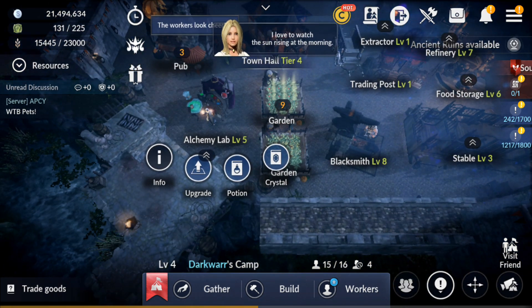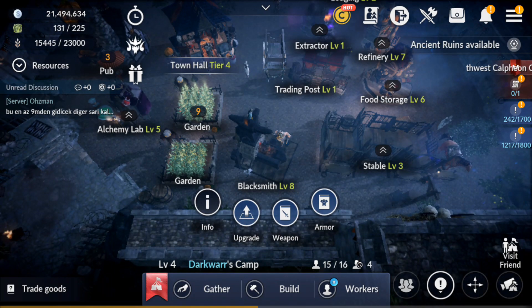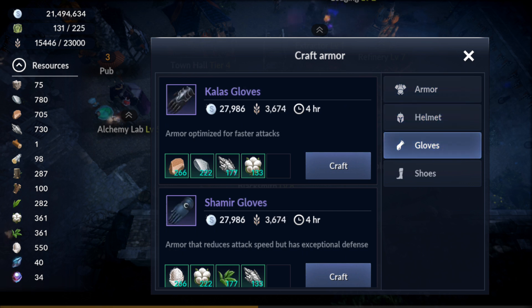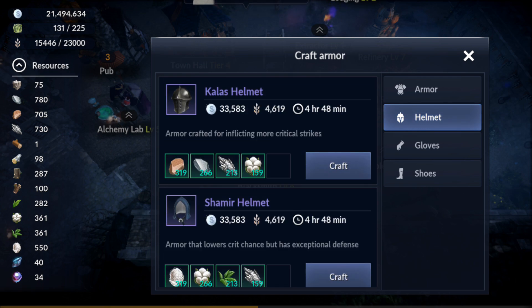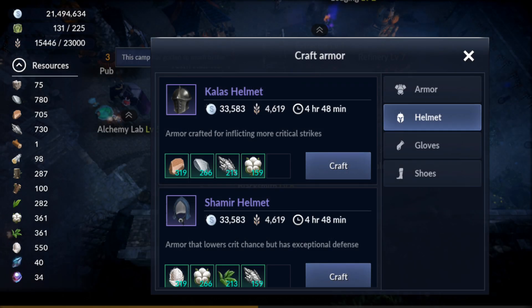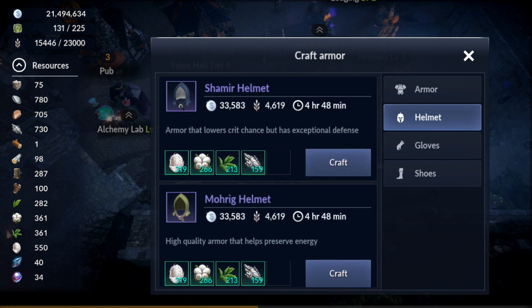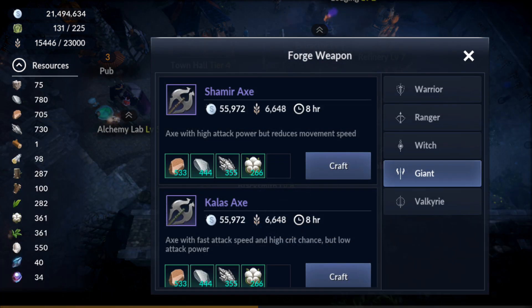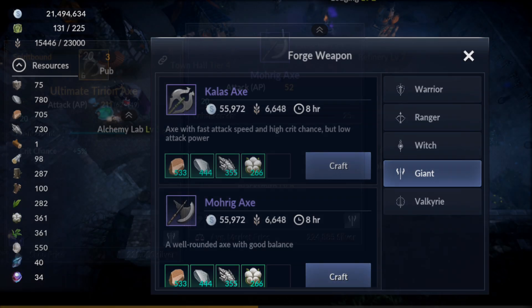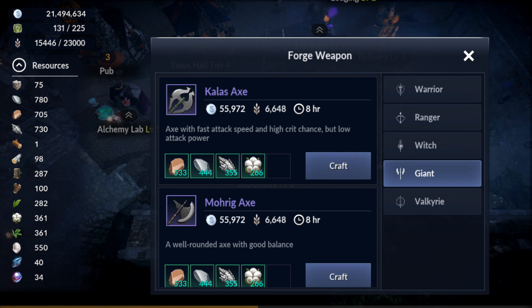Next is the Blacksmith, where you can craft armor and make decent silver every day. For example, the Scala's Helmet has an average market price of around 490,000–500,000 silver. You can easily craft one or two per day, giving you around 1 million silver just from selling armor. Weapons are cheaper because more people sell them, so it's better to focus on crafting armor pieces.